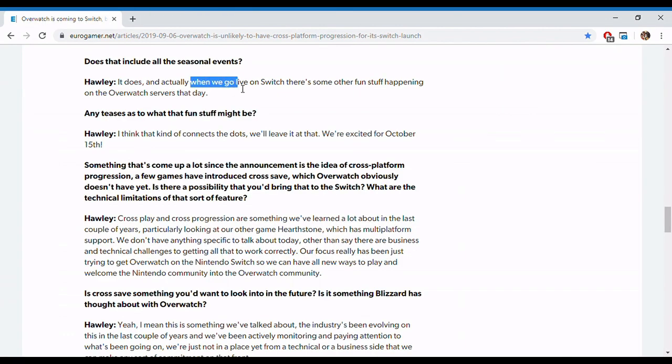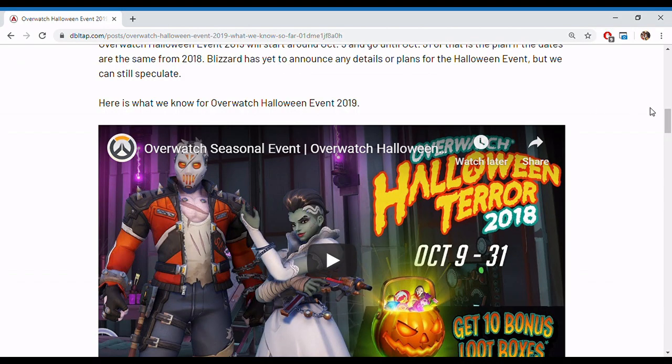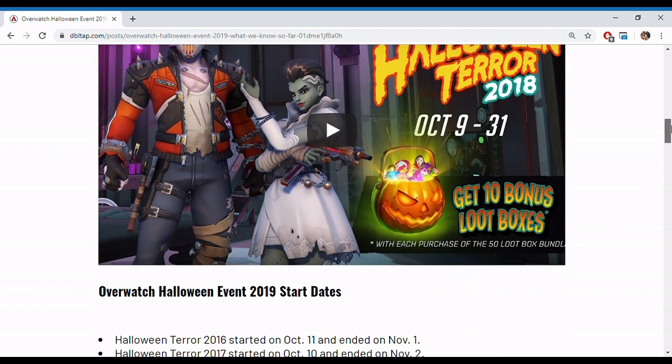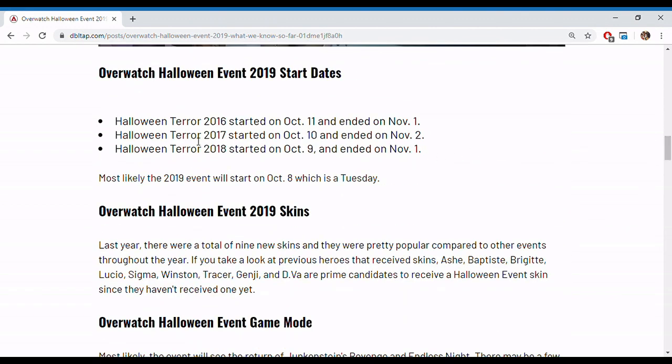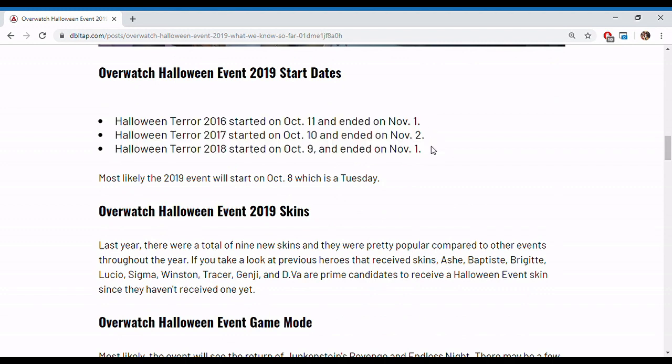Apparently, when the game launches, game producer Matthew Hawley says when they go live on Switch, there's some other fun stuff happening on the Overwatch servers that day. Personally, my guess is they're just teasing the Halloween event for this year, but honestly, who knows? The Halloween event actually came out a little bit earlier the previous three years Overwatch has been around, so that might be a stretch since it's coming out on the 15th — but it's anybody's guess.